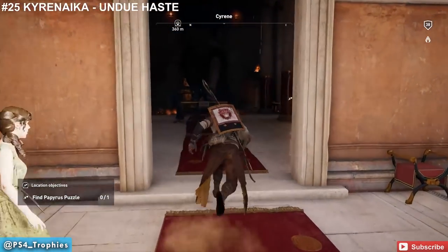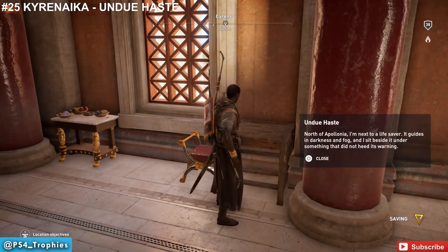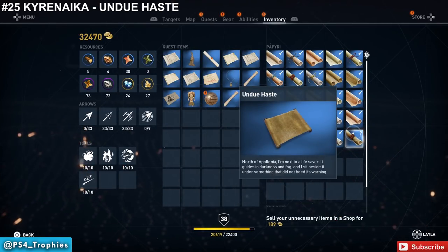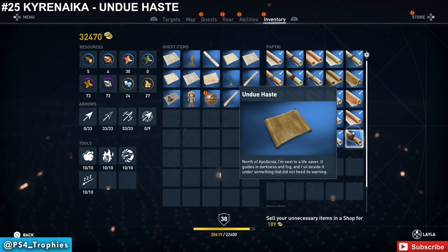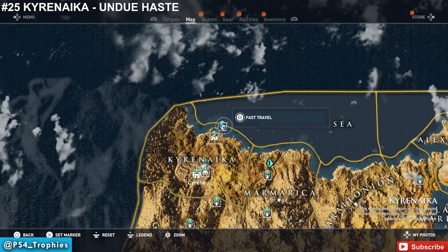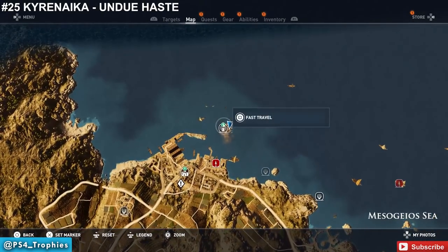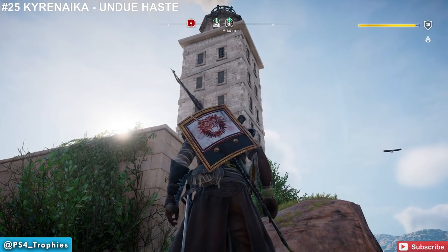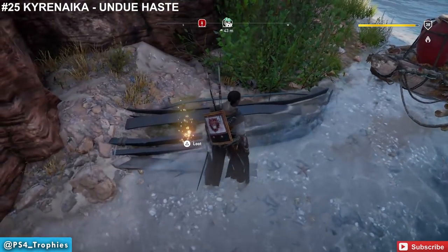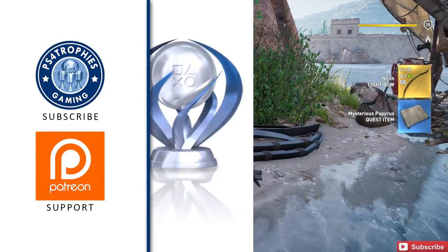Back to Kyrenaika for the last papyrus puzzle. In another building very much like the previous one, find 'Undo Haste.' The clue says: north of Apollonia, I'm next to a lifesaver — it guides in darkness and fog and I sit beside it, under something that did not heed its warning. Immediately I knew that was a lighthouse. Go to the lighthouse on the very north border by the Mesaoria Sea. Behind that lighthouse, drop down — you'll see a wrecked ship, and that is the final mystery. Thanks so much for watching — hit the like button and subscribe.